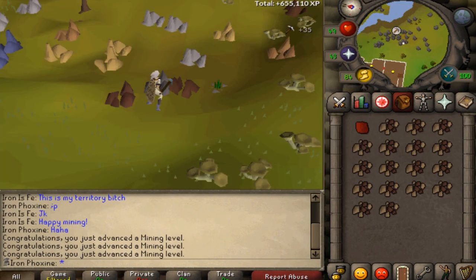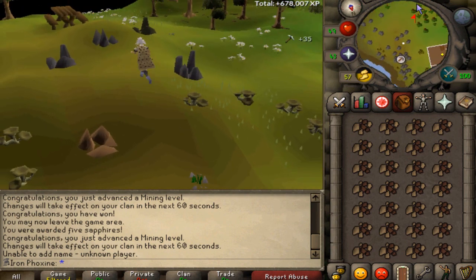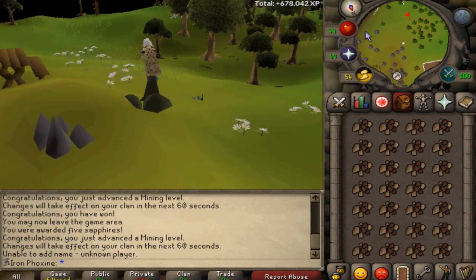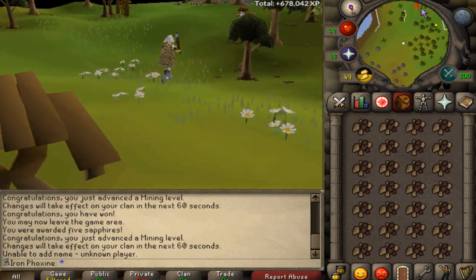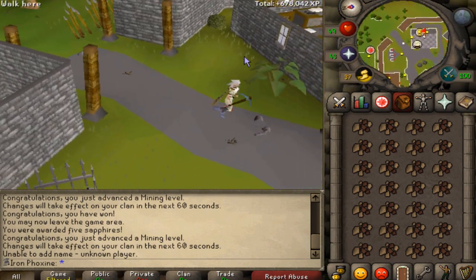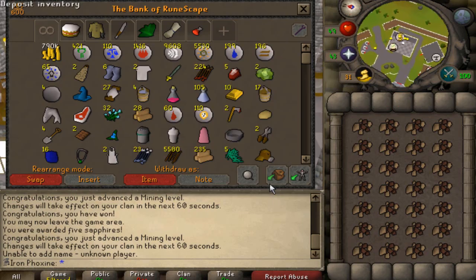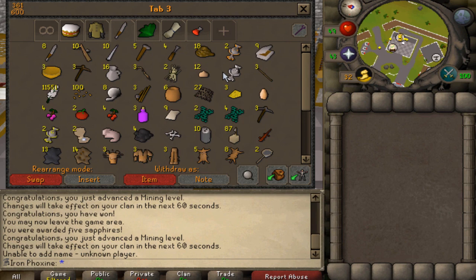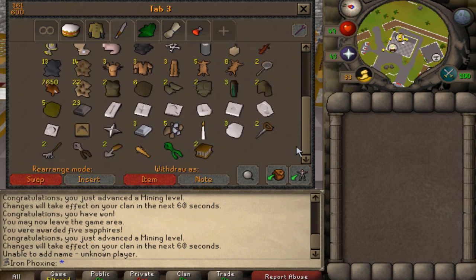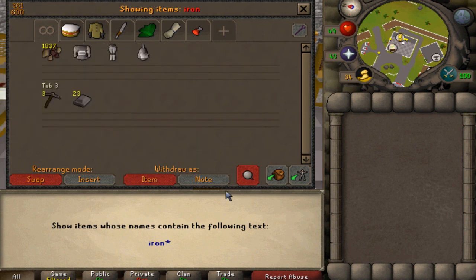The next day I went and spent some time at the mining area a little northeast of the bank, which has quite a few iron rocks close together. I wasn't using the arty cloak spot because at the time it wasn't released, but this spot's pretty good and gets the job done. After a solid session I got myself 1000 iron ore.